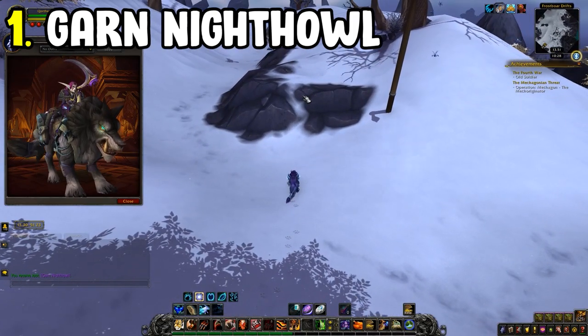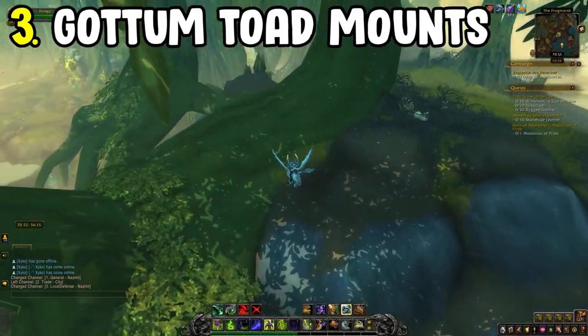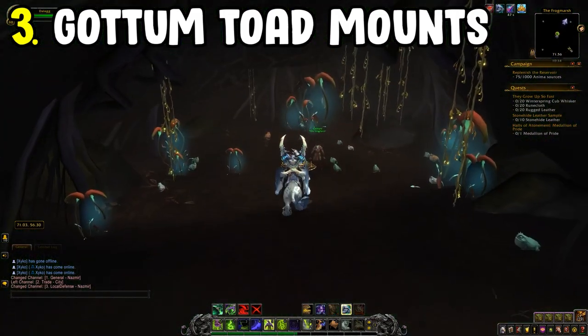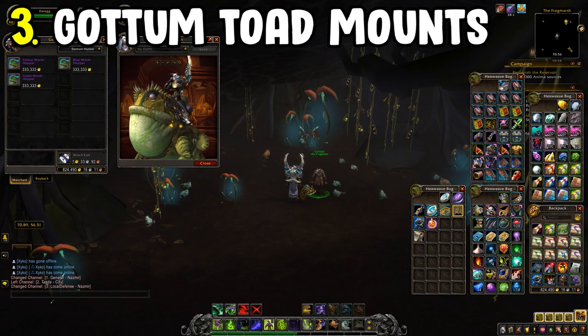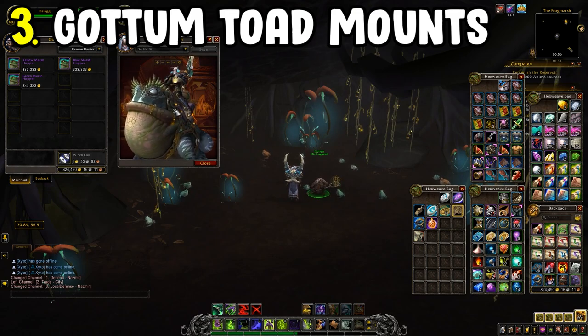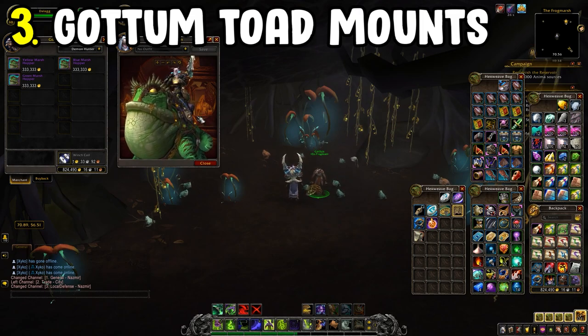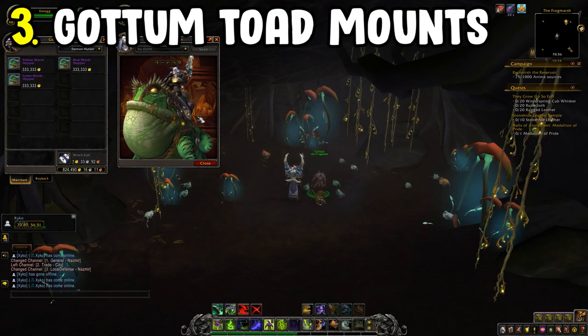Next is three mounts from a vendor in Nazmir called Gotham. He will sell you three toad mounts for 333,333 gold each — relatively close to a million gold total. If you don't have the funds, don't worry, it's only three mounts, but I wanted to include them. The green one personally looks the best, but if you want those mounts they're three extra ones just from visiting Gotham in Nazmir.